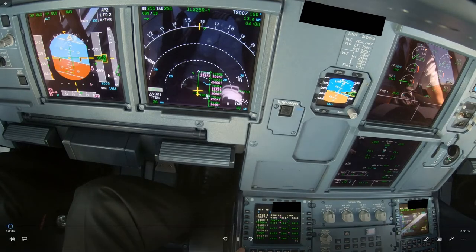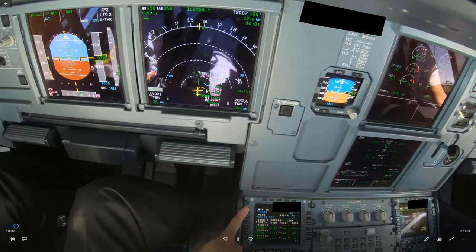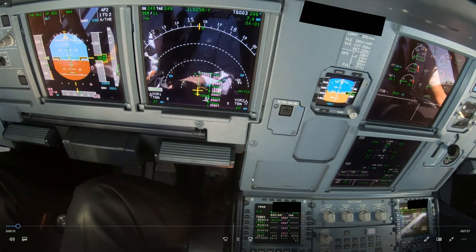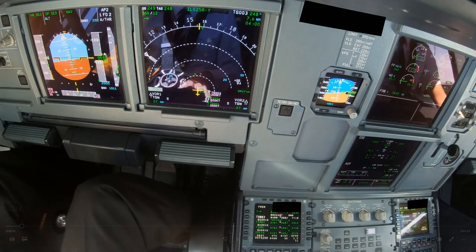So descending now, and there's our shortcut. As soon as you have your shortcut entered into the FMS, you should calculate your distance and do your profile calculation straight away. We're at 35 miles now. Taking 30 miles: 30 times 3 is 9,000 feet. Flying green dot speed, we should be at 8,000 feet. For the 5 miles, add 1,500 feet — that's 9,500 feet. So at 35 miles, you'd be at 9,500 feet. We're on profile — so far, so good.